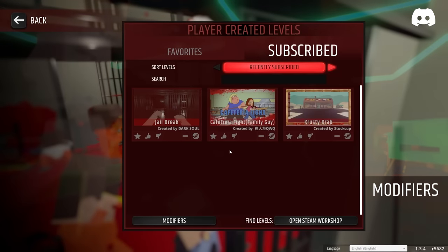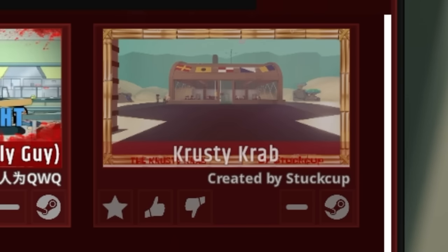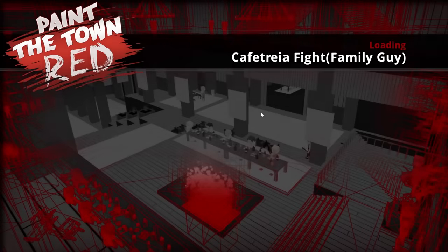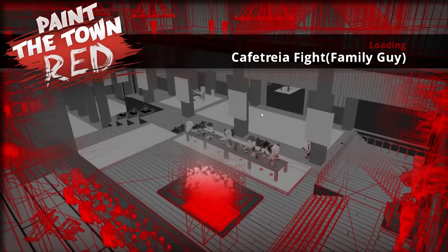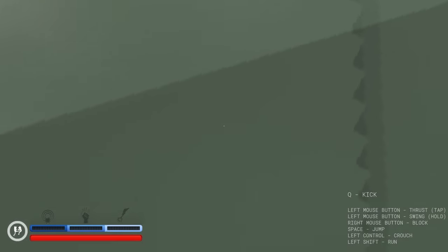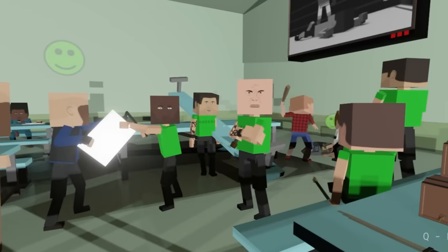The next map we're gonna go on is the cafeteria fight. I'm saving the Crusty Crab for last because that's what's in the thumbnail. I'm actually interested in how they got the Family Guy characters in here. Oh, we're here — is that Meg? Meg's on my team. Does that mean I'm Chris? These do not look like high schoolers at all — they look like inmates disguised as high schoolers.